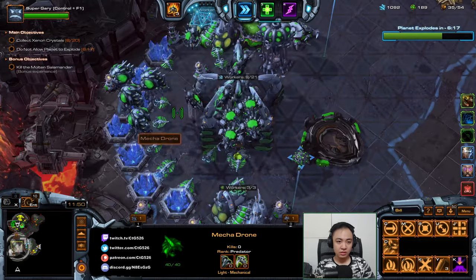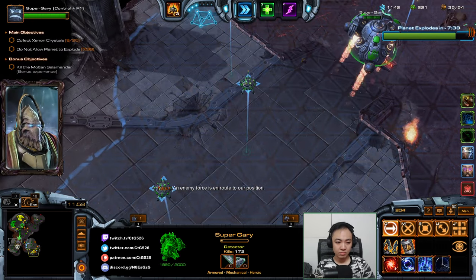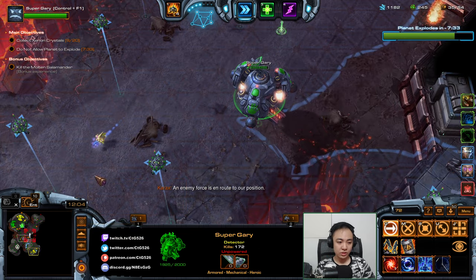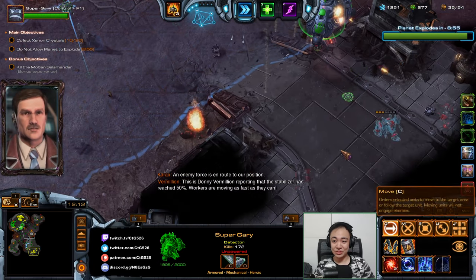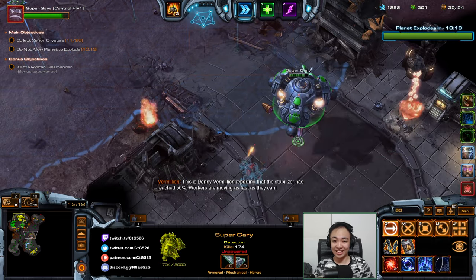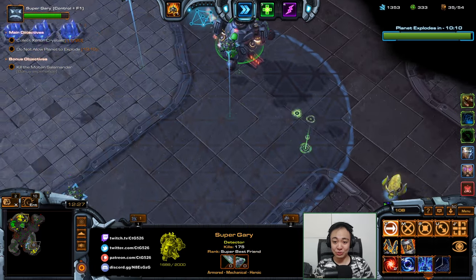Worker, collect this. And last worker, collect this. An enemy force is en route to our position. You can see that stat zones are also great for getting to the crystal faster than your ally. He's doing great, by the way — stat drones are faster on the blue zone.